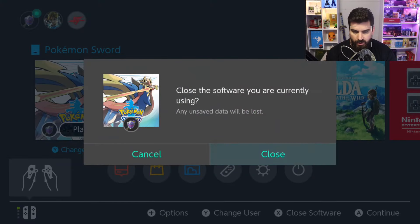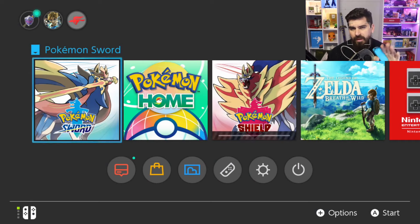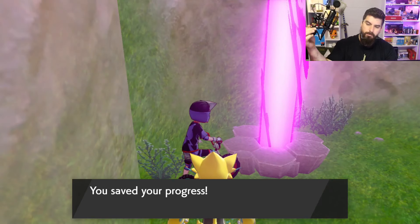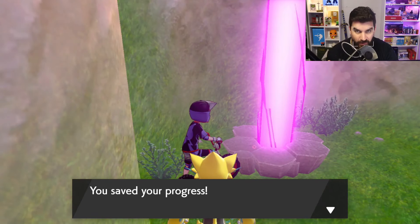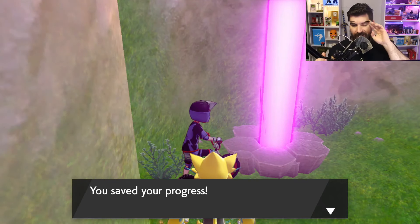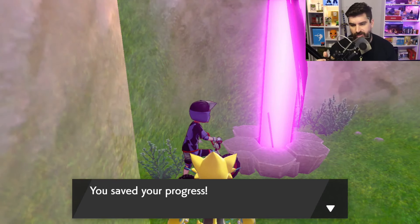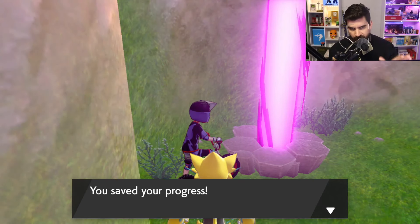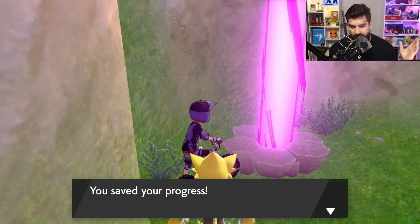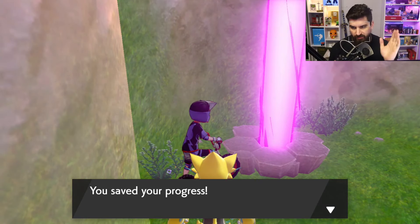When you see the pink, press Home, close the game, and keep doing this until you spawn that rare purple beam. You can tell it's going to be purple — it's usually delayed longer than the pink beam. Just to be safe, always press Home as soon as you see the beam. Having done this so many times, I just knew that the delayed response was definitely the purple beam.